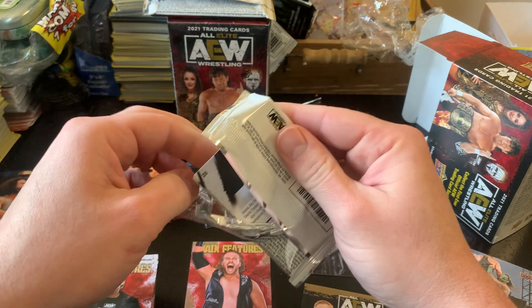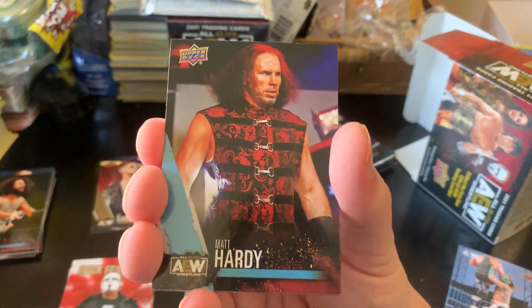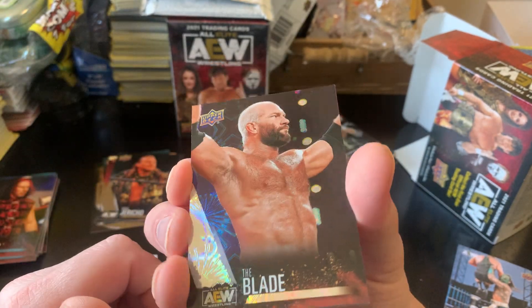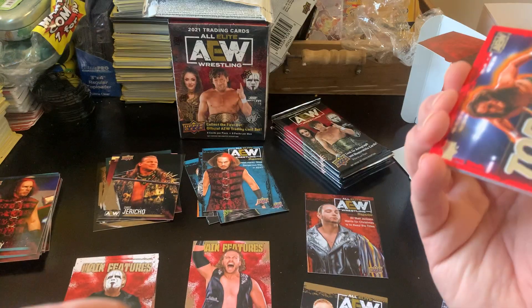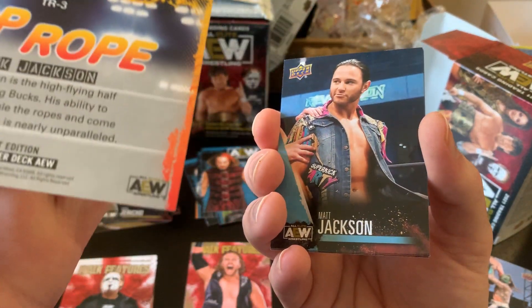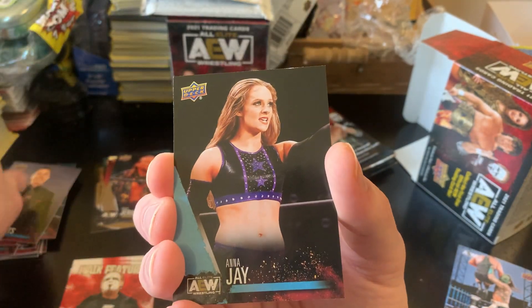I don't believe these are set like Pokemon booster boxes are set. We have Matt Hardy AEW Magazine, Matt Hardy gold parallel, Chris Jericho, a pyro or dynamite parallel of The Blade. We have top rope Nick Jackson — pretty cool one to get. Matt Jackson, Justin Roberts, and Anna Jay.